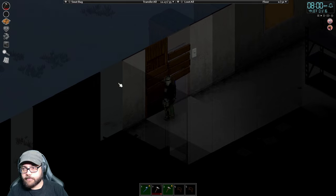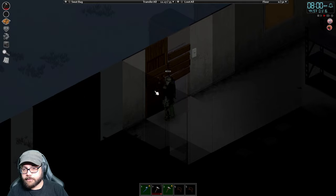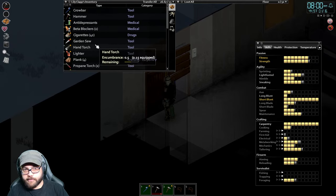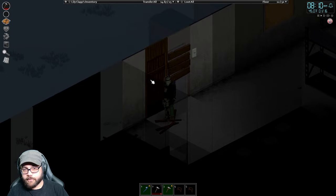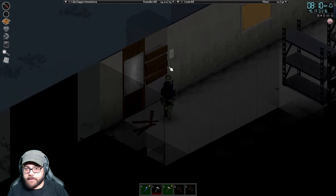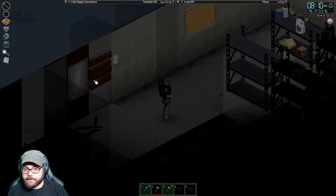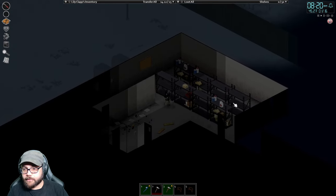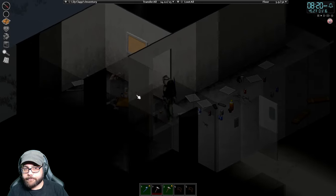I want to unbarricade and take all these off, put a metal sheet up there — that'll also help level my metalworking as well. Almost metalworking 5. So one and a half levels and we can read the metalwork 4 book. The better I am at metalworking, the more repairs I'll get on a vehicle, and the more stuff I can build, because I've never really built with metalworking before.